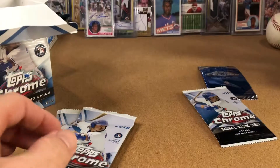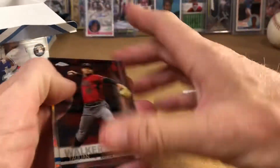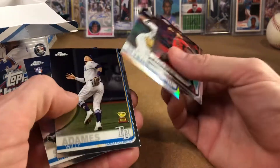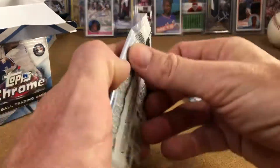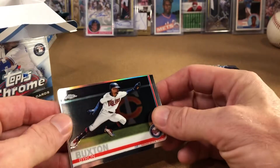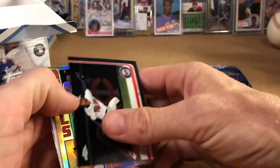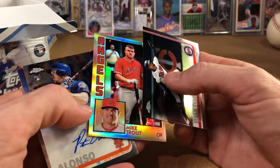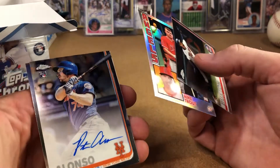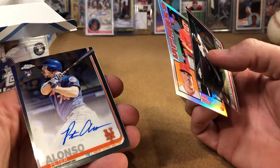A couple cool rookies so far — Taylor Ward, Reese Hoskins, Corbin, and Donaldson. Some pretty good players in these packs so far, nothing that jumps out. I don't really know all the short prints and that kind of stuff, so it'll have to jump out at me. There's a Christian Stewart rookie. I'm not a modern baseball fan really, but I'm kind of getting sucked back into it. Look at this Mike Trout — that's sweet!